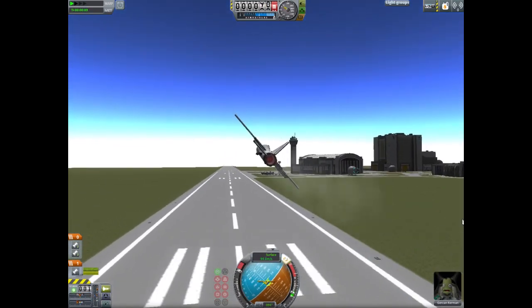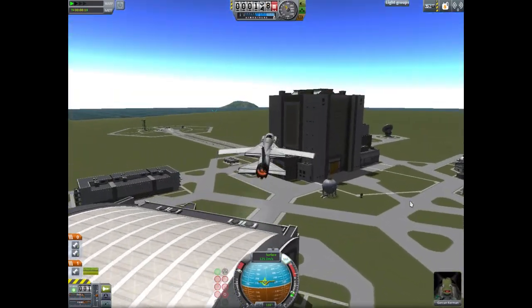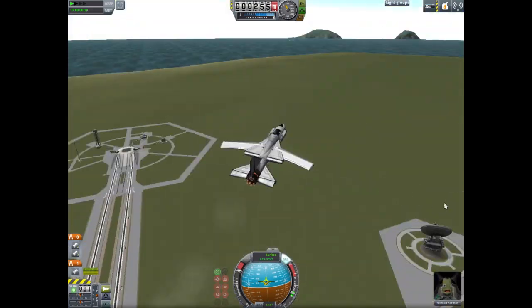Let's go over here and fly by the VAB or something. I guess I should show you how to make it, so I'll see you in the Spaceplane Hangar.